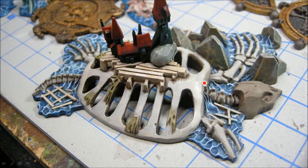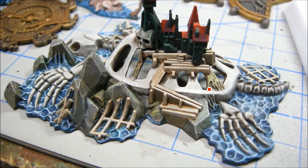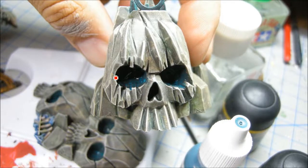Here I go working up the highlights. These are the Reaper Aged Bone triad — that's kind of my go-to for bone. You can use Bleached Bone and some of the GW stuff as well. Working all the way up through the highlights to the Weathered Bone. Here's the Thraka Green that I mentioned — just kind of blobbing it here and there, and I'm going to be touching up some of the areas as well.